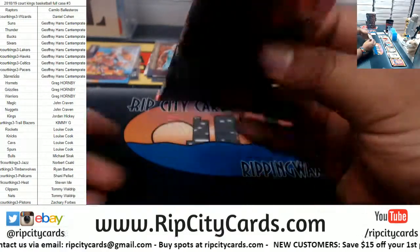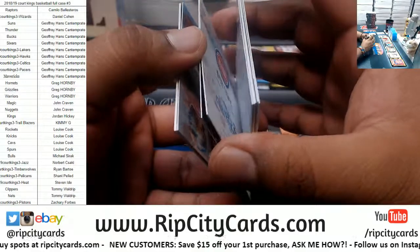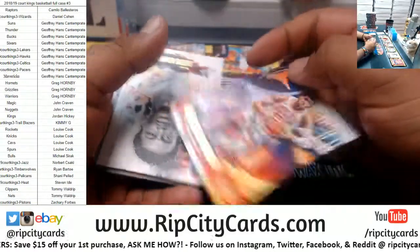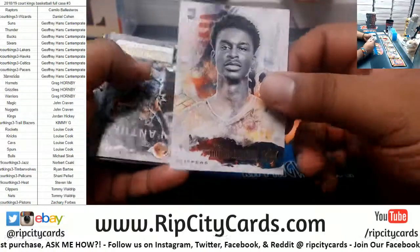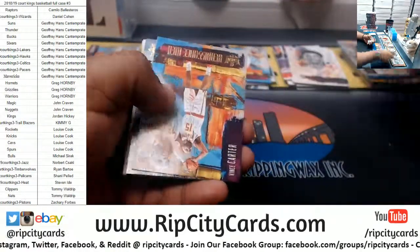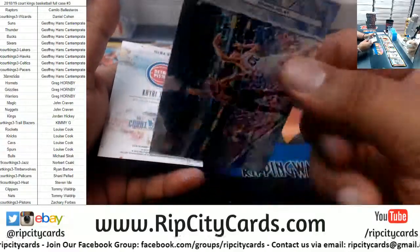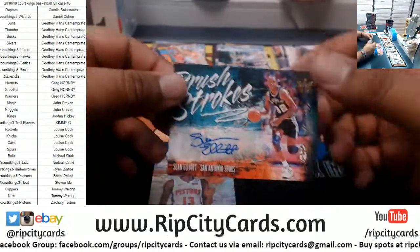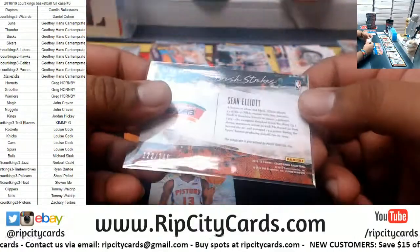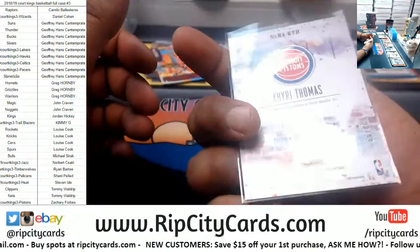All right, let's see what's in this box — this would be box eight right here. We've got Kawhi Leonard of the Raptors, that's to 99. Chandler Hutchinson Bulls rookie, Shai Gilgeous-Alexander Clippers rookie, Aldrich Spurs, Dennis Smith Jr Mavericks, Chris Taps, Porzingis Knicks, Vince Carter of the Hawks, Alonzo Mourning of the Heat insert, Sean Elliott of the Spurs numbered to 249.